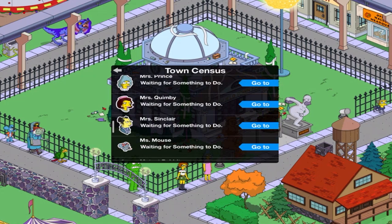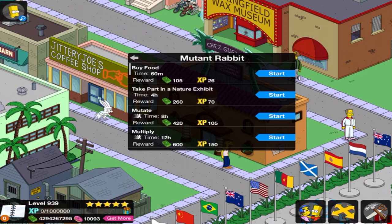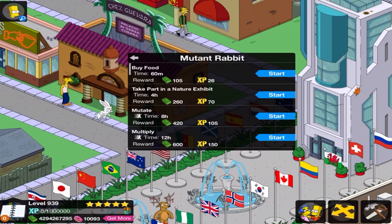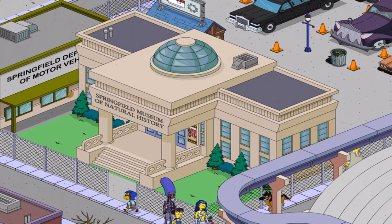We're at the M's, everybody, and there's a lot of M's. Mutant rabbit — there we go. Take part in a nature exhibit. I don't know if this has been in the game the entire time or not, but from older articles, nobody mentioned that this character could go on here. So maybe they put it in the game a lot later on. Anyway, take part in a nature exhibit — off he goes.